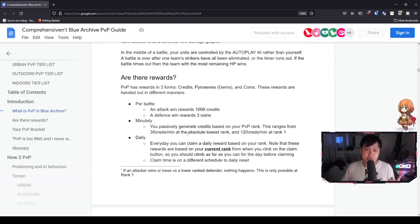Let's talk about why you should do PvP. PvP in Blue Archive gives you three forms of currency: credits, which is your basic money; pyrocynes, which are the premium currency gems; and coins which you can purchase things with. Every time you attack, depending on whether you win or not, you may be rewarded with some credits or coins. Then we have the minutely rewards — the longer you're able to hold a PvP rank, the more credits you'll earn per minute.